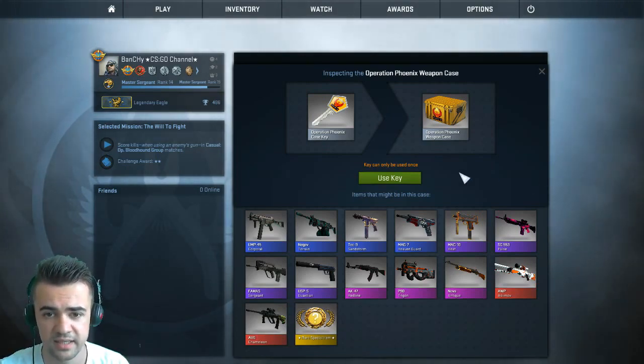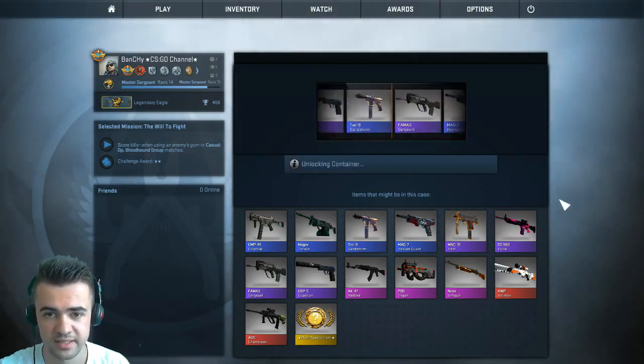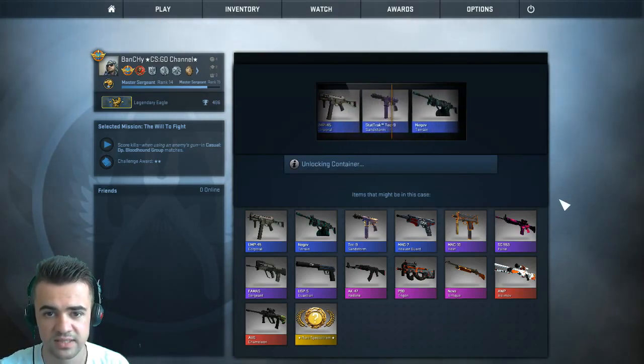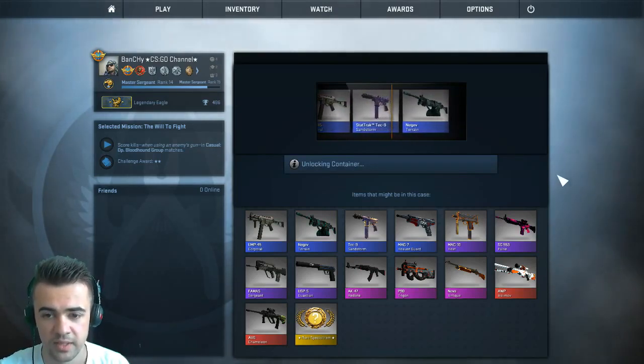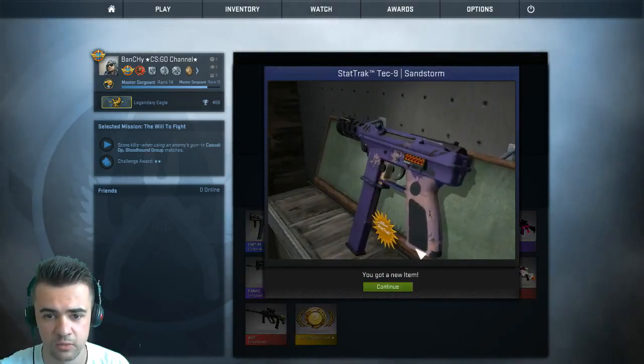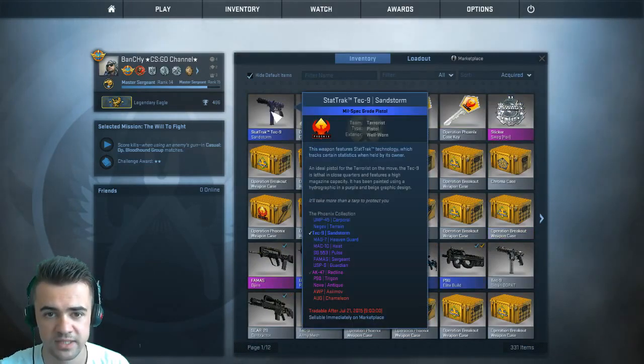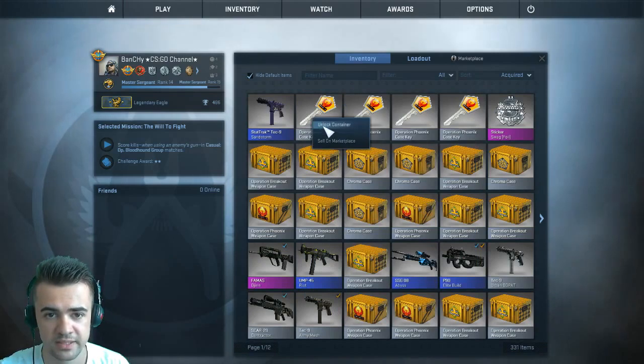Without further ado, let's open the first case and see what we're going to get. I was so lucky on my channel, but here we start with a Star Trek Tech 9 Sandstorm — it's a blue item, but at least it's Star Trek. I don't know the condition, I don't care. First item on giveaway: Star Trek Tech 9 Sandstorm, Well-Worn. Not bad, not bad.